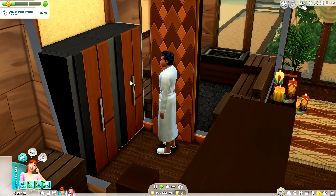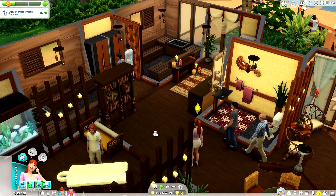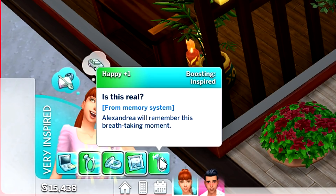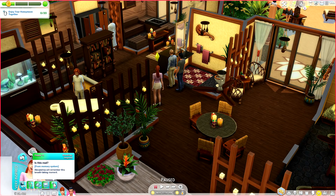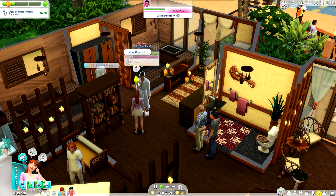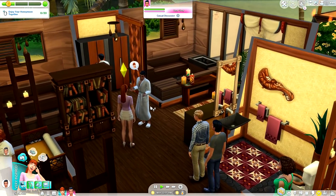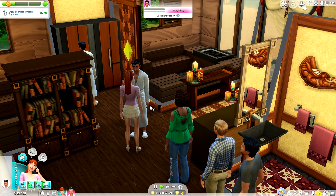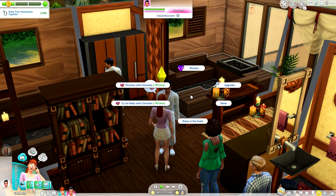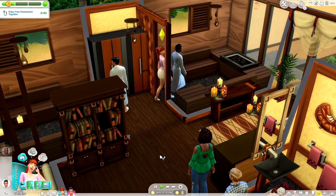It says 'enjoy your honeymoon together' — all we need to do is interact with each other 20 out of 20 times. The buff I saw Alexandria have says 'Is it real? Alexandria will remember this breathtaking moment' — this buff comes from the Slice of Life memory system. I'm going to have her change into her robe and maybe go do a little woohoo with Christian in the sauna. Everyone else is just standing and staring at us, which is kind of weird.